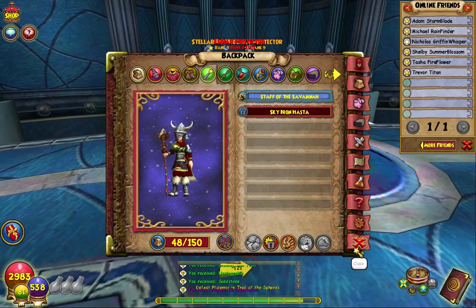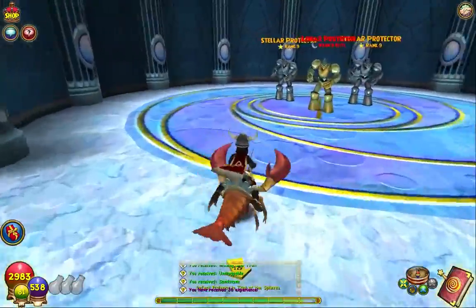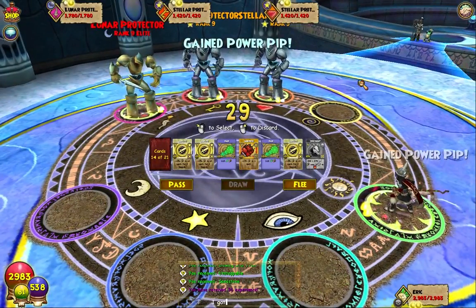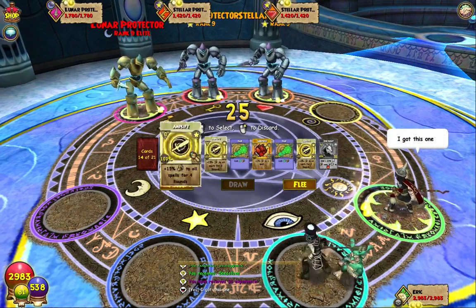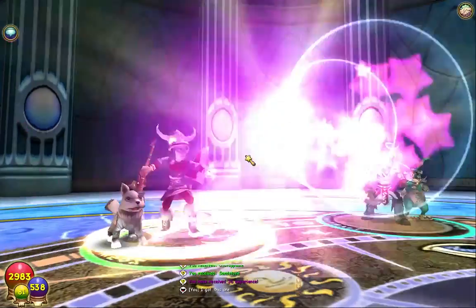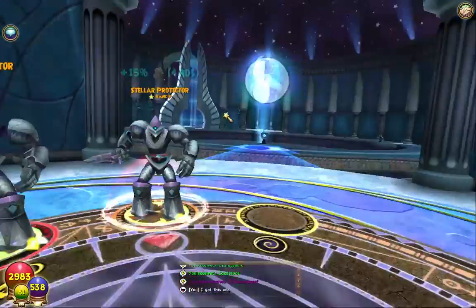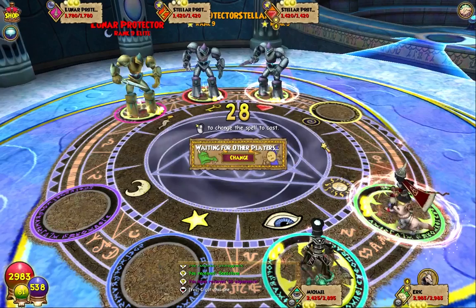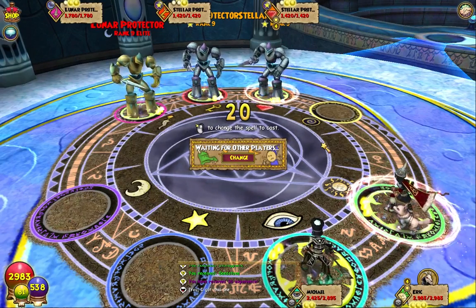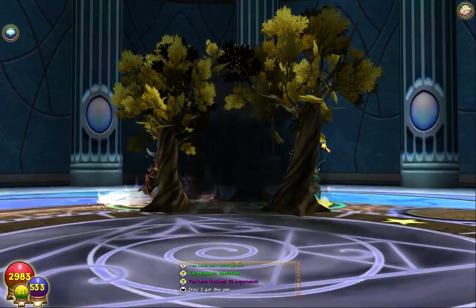I think I should change decks. I can take these guys on by myself - they shouldn't be too hard, we've fought them before and they don't have too much health. The way you do it is you have to align the right moon so it's pointing towards the statue, and after you defeat the enemy you get a chest with either a sword, scimitar, or a shield. Then you have to place them on the statues and after you have all four you can open the gate.